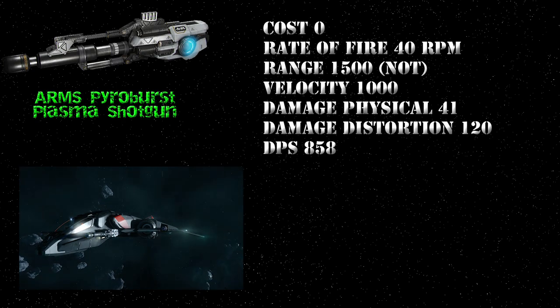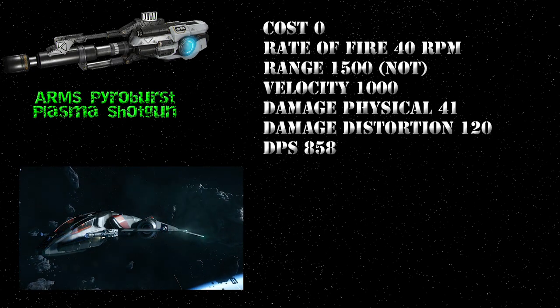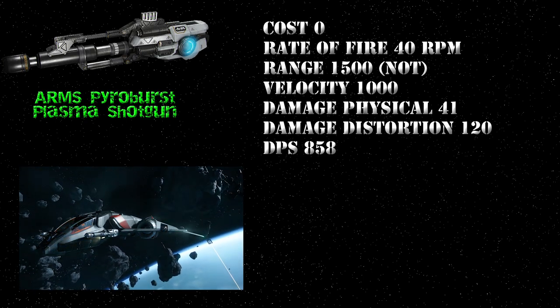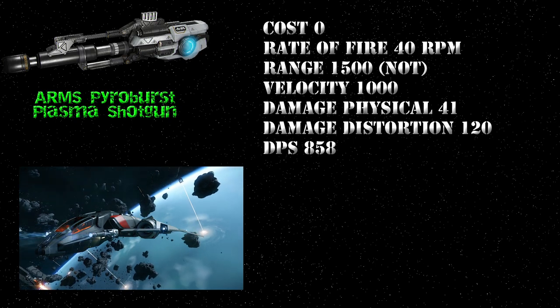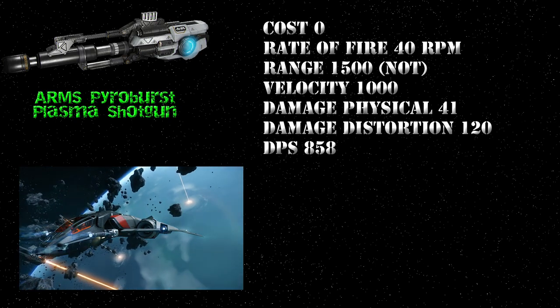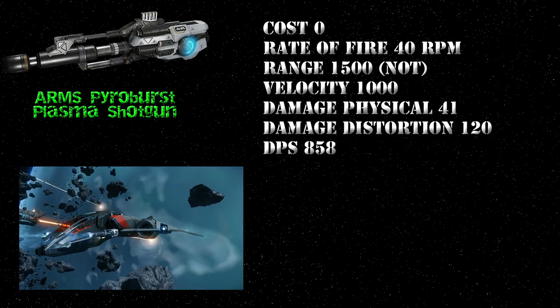The weapon is a size 3. Right now it's only available in the PTU and it costs 0 dollars. It has a rate of fire of 40, a range of 1500, a velocity of 1000, it does physical damage in the order of 41 per shot, and distortion damage in the rating of 120. This is the first weapon that I know of that hits two different types of damage.